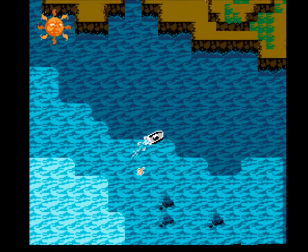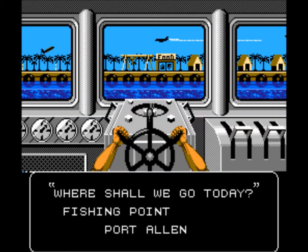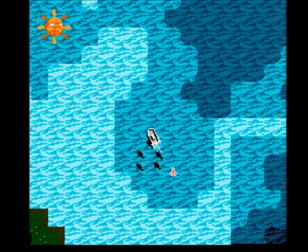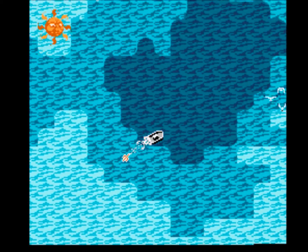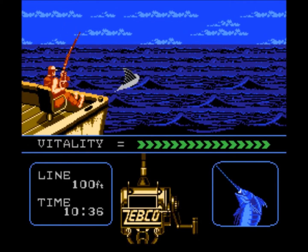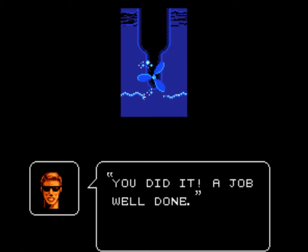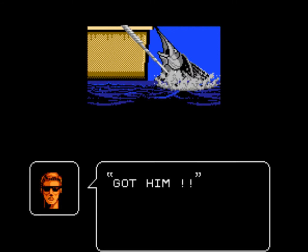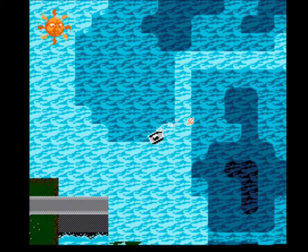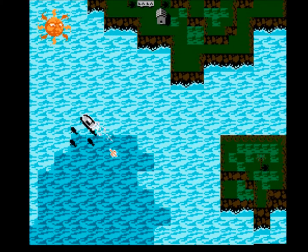I wasn't going for speed on this last day of the Blue Marlin — I wanted to see the size of fish I could catch. I'm going to switch locations from Port Allen to Niihau. What makes this Hawaii level kind of tricky is not that all the fish are too big, but that there are lots of smaller fish — like this 200-pound sailfish. There are the biggest fish in the game in this level, but also a lot of very small fish, so it takes a long time to hook those big ones.